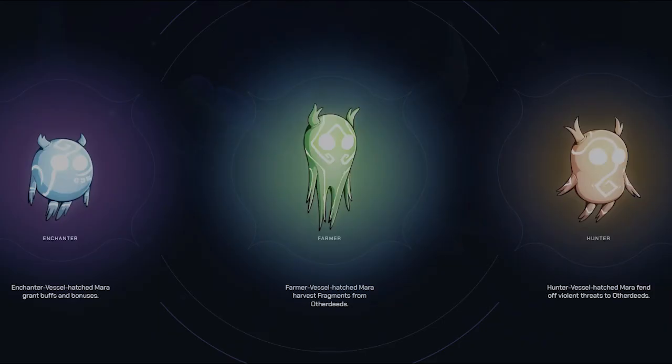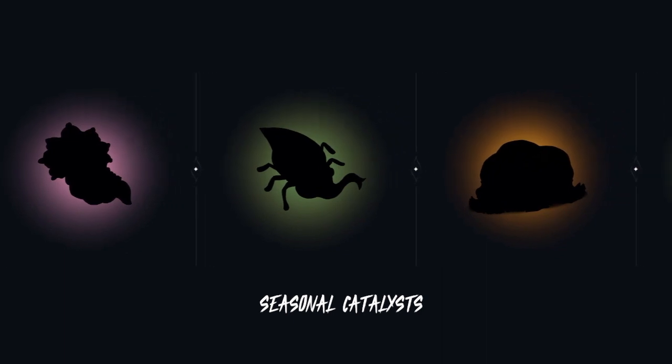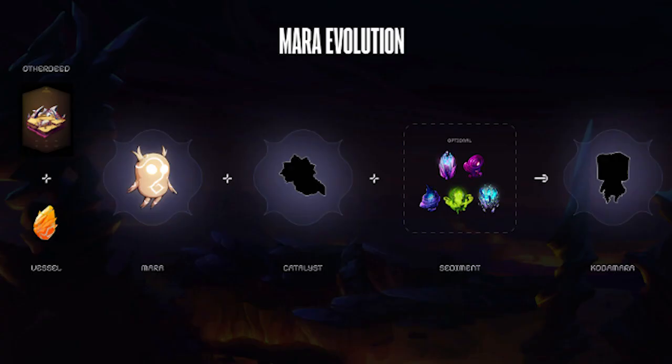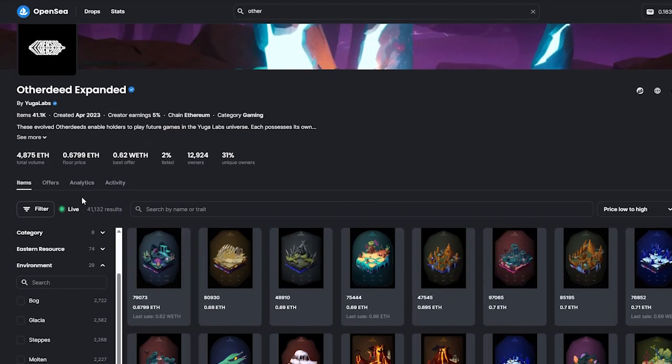Once you've chosen your vessel, it will eventually evolve into a Mara. You can assign this Mara to an Otherdeed while your next vessel nests. Moreover, you'll have the opportunity to combine your Mara with a seasonal catalyst and sediment fragments to evolve into a mighty Coated Mara.